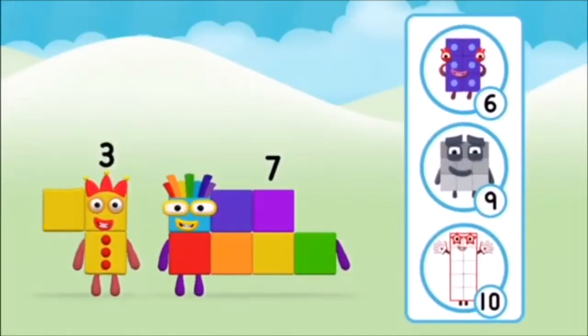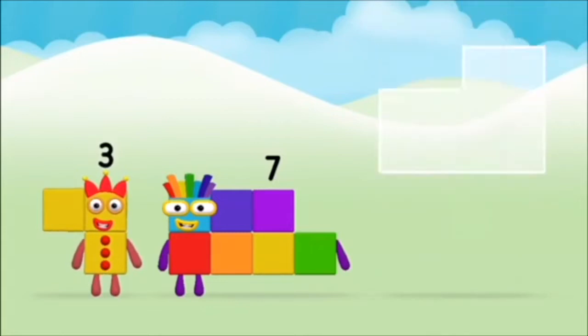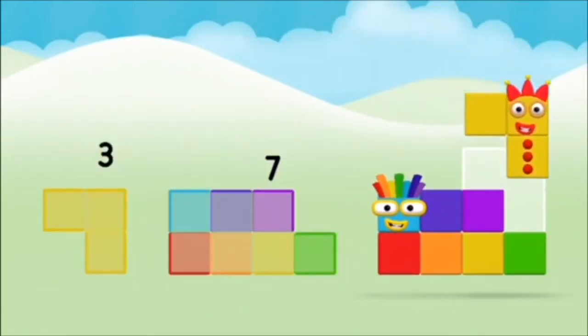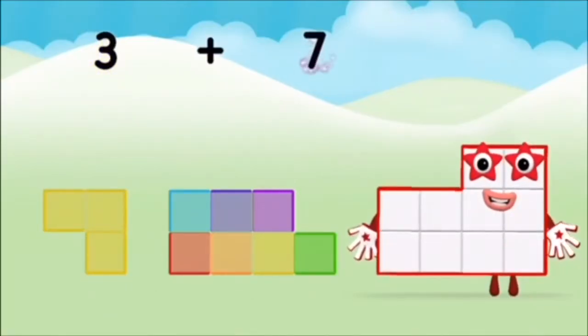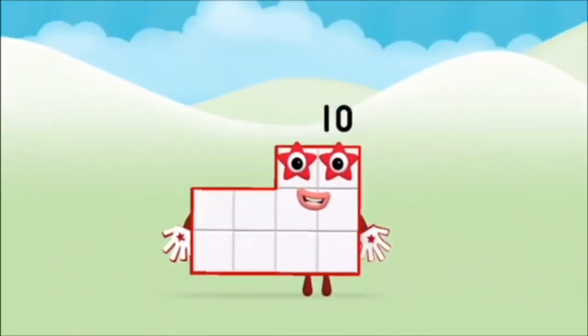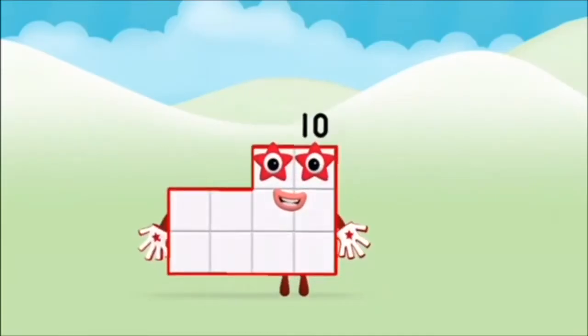What number block can you make by adding these two together? That's right! Now add the number blocks together! Seven plus three equals ten. That's it! You made number block ten!